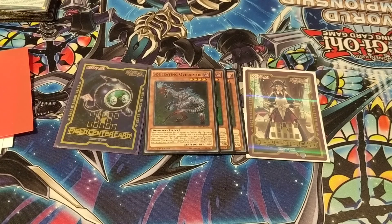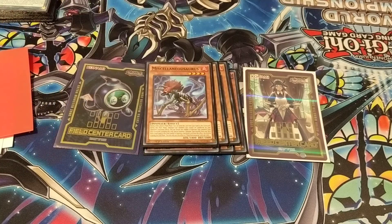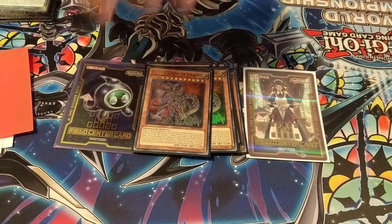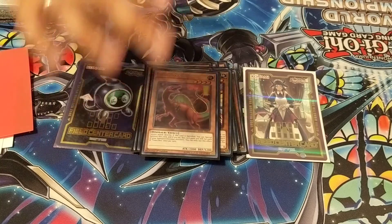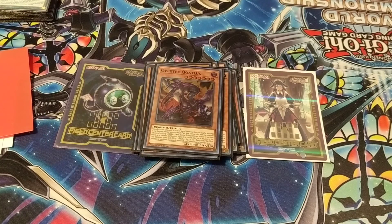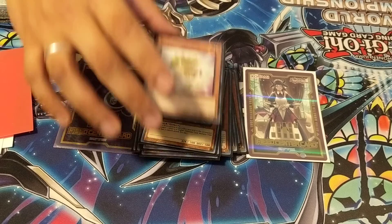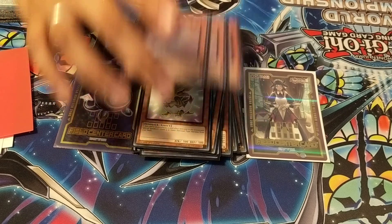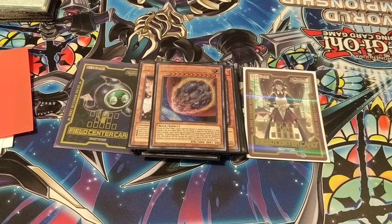The standard stuff: we're doing 3 Obiraptor, 3 Misk, my personal choice of 2 UCT, 2 Panker Tops, 1 Giant Rex, and 1 Quatlus, followed by 1 Petite Terradon and 1 Baby Sarasaurus. We're running hand traps in this deck, so we're running 1 Ash Blossom and 1 Nibiru.